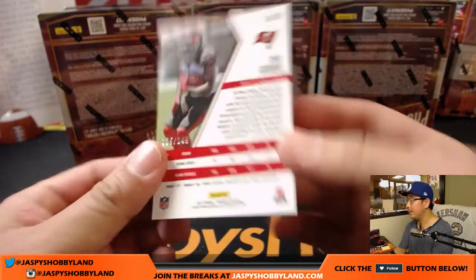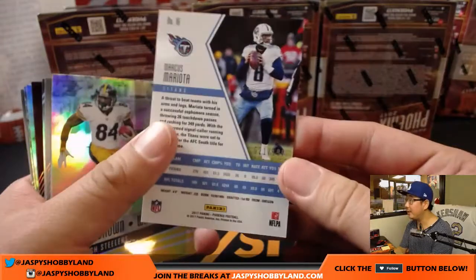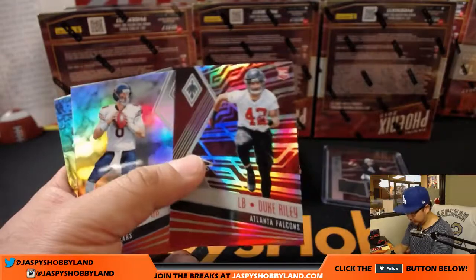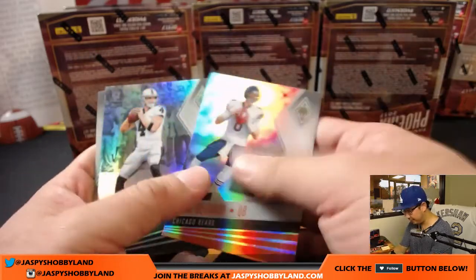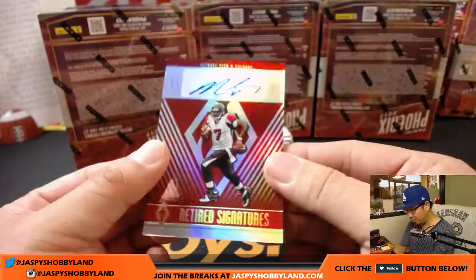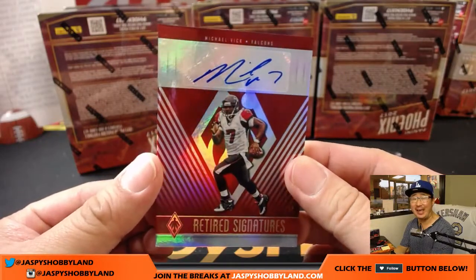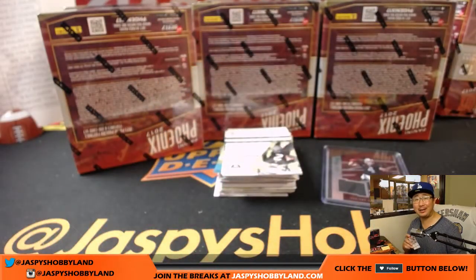Got Chris Godwin out of 149. A lot of parallels here too. Out of 199, Marcus Mariota. Duke Riley, 86 out of 299 for the Falcons. And Christian McCaffrey Rookie Rising out of 299. And wow — Retired Signatures, Michael Vick! That is awesome, for the Falcons. Derek Watley with the Falcons — nice hit.